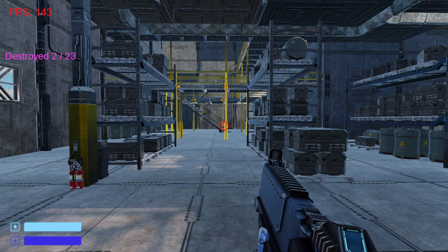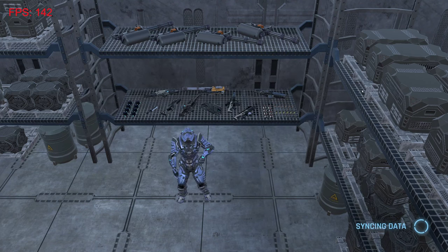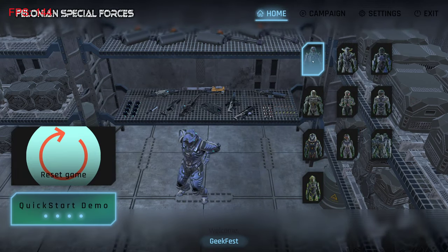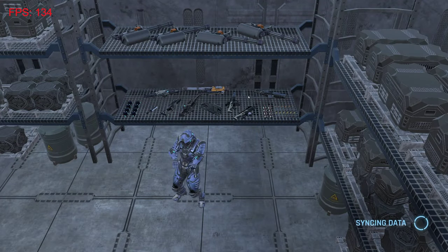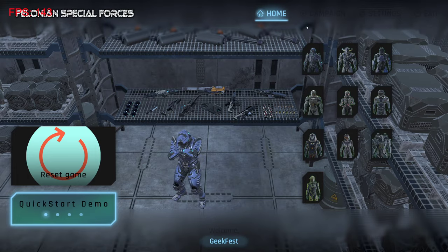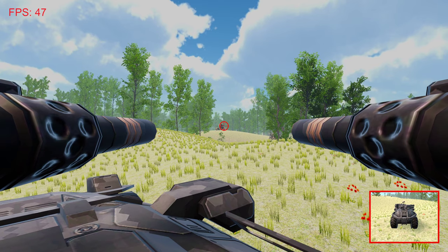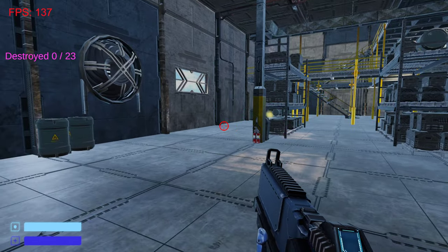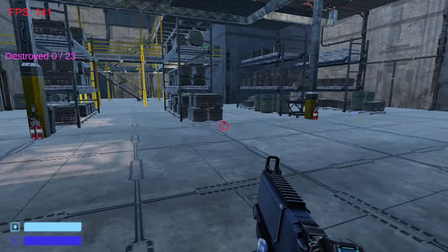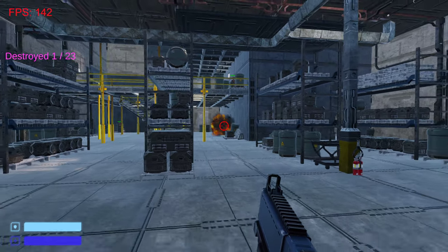I did fix a couple of bugs. It says 'destroyed two of 23' at the moment, but if I reset it and start fresh, it goes back to zero — so that's completely reset. I also fixed the view switching: going between this view and back actually works now, though the stuff already blown up stays blown up.